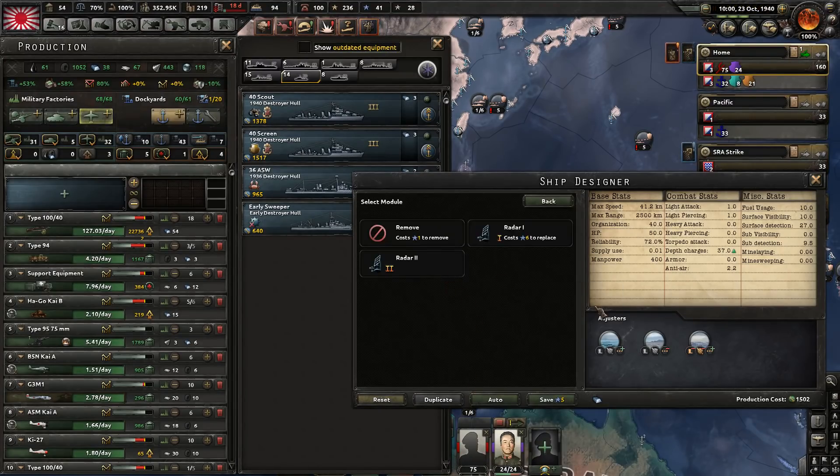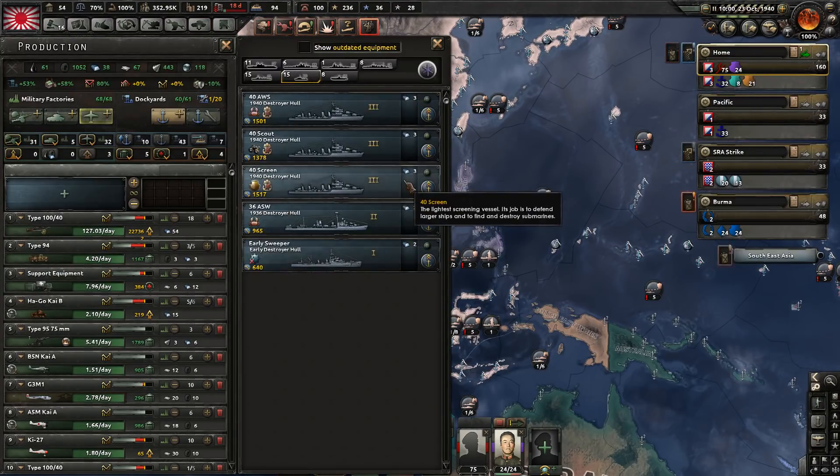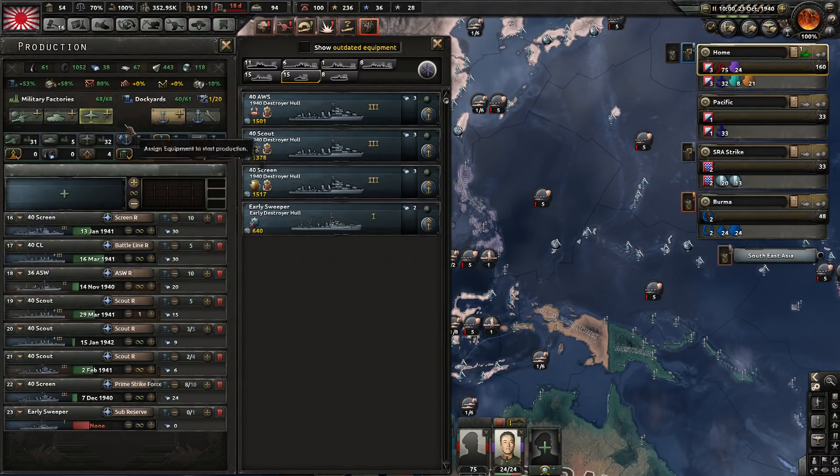I don't think I have the level 3 radar yet, or level 3 sonar. That looks good to me then. And you get the new icon — you are a crab. Save it up. And we will decommission the 36 anti-submarine warfare.